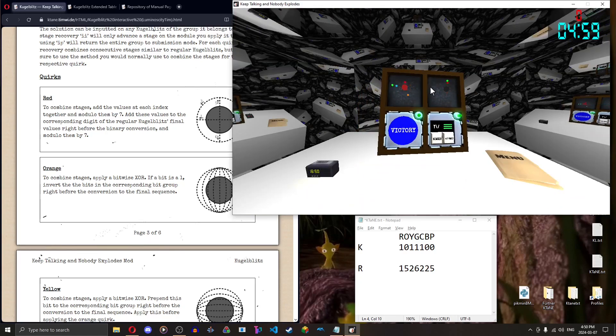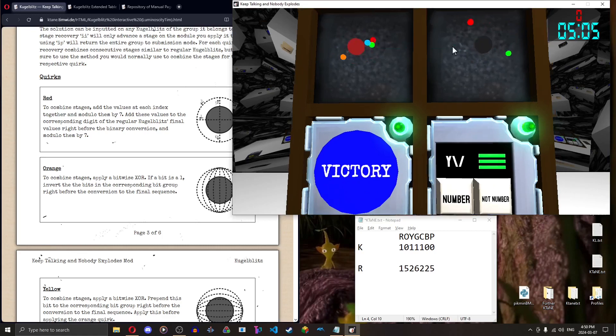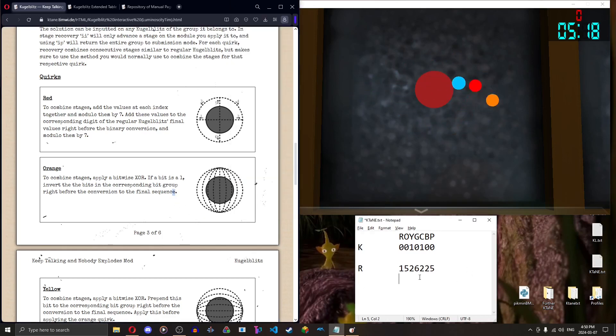By the way, the Kugel Blitzes can swap positions — just pay attention to the actual color of the actual Kugel Blitz. This is black, this is red. Read it as if they were in their normal positions. Red and green bits swap because we're XORing orange stages. Red is going counterclockwise — three, orange also counterclockwise — three, no yellow, green going right — two, cyan going left — one, zero, zero. Result: four becomes one, two becomes one, three-two-five — that's our new red value.